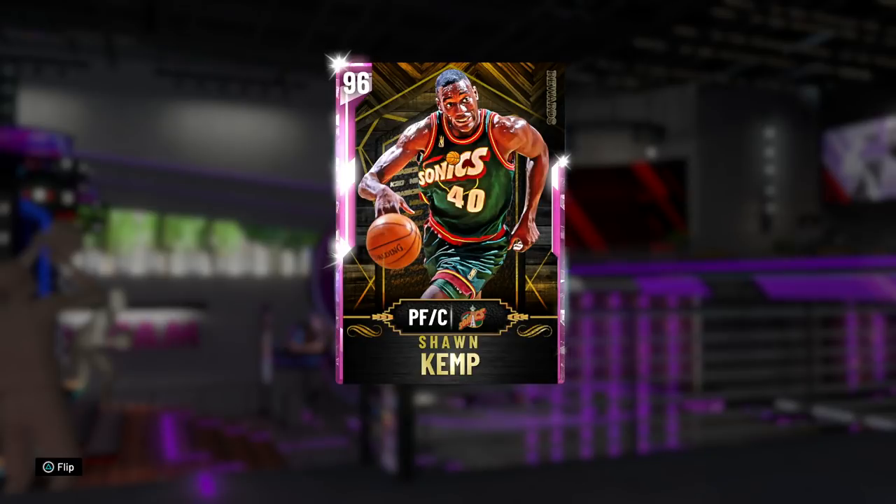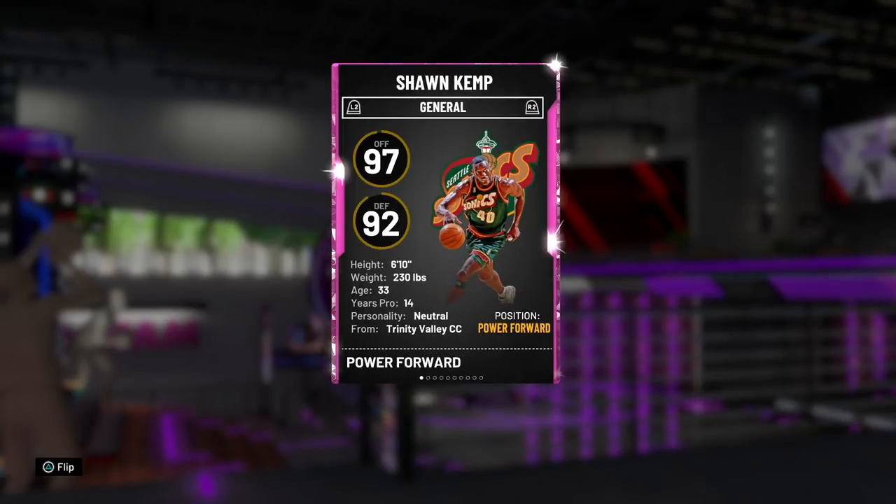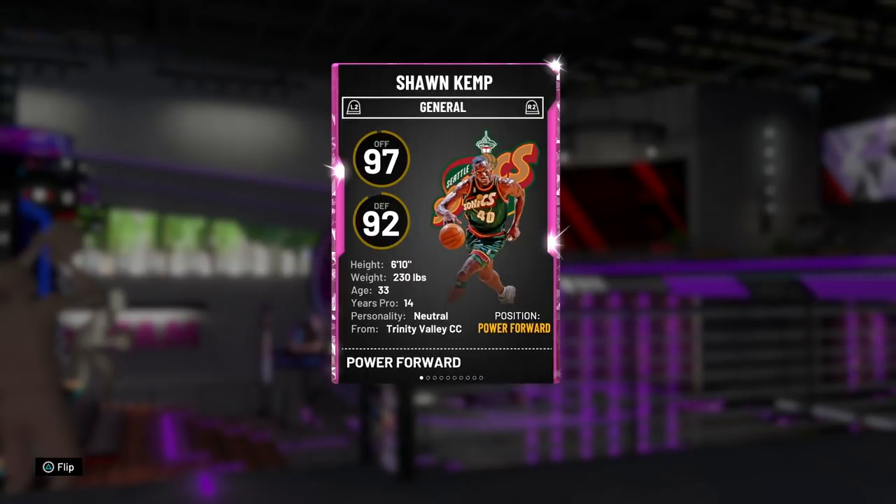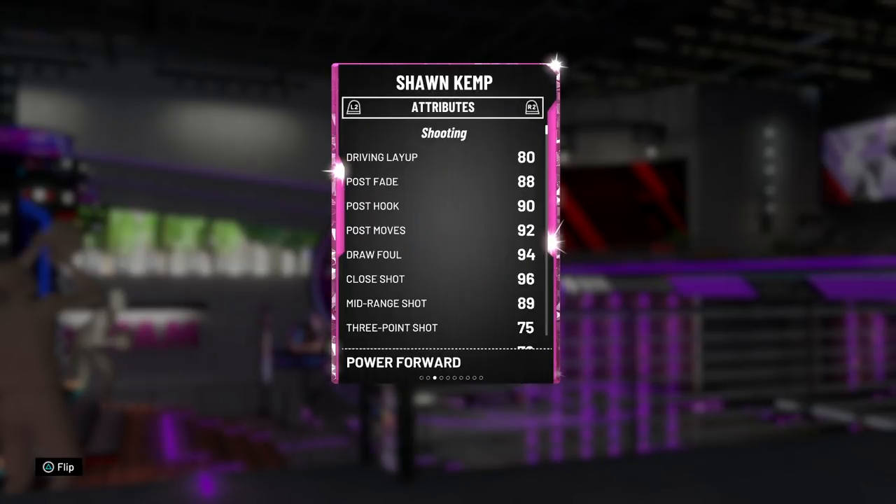Side note, I like the background for the reward cards this year — it just looks so much better. Kemp is a 97 offensive overall, 92 defense, 6'10", 230 pounds, power forward with a secondary position of center, but we're gonna keep him at power forward for this gameplay.